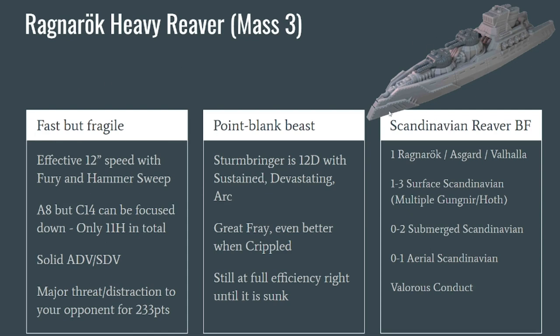The Ragnarok is a very good ship even if the Scandinavian River Battle Fleet isn't the greatest, because it is first of all a very fast ship. Effectively, if you go straight it moves 12 inches per turn — it has a big mass, a good speed of 7, a fury generator boosting its speed, and it can do a Hammer Sweep if going straight. However, it is not that resilient. It has a good armor value at 8, but its citadel is at 14, meaning dedicated firepower will get a critical relatively easily. It can reach a catastrophic explosion at 28 hits — instead of 32 for most other mass 3 frontline battleships — and it only has 11 hull points total, quite low for a ship that wants to be at point-blank.